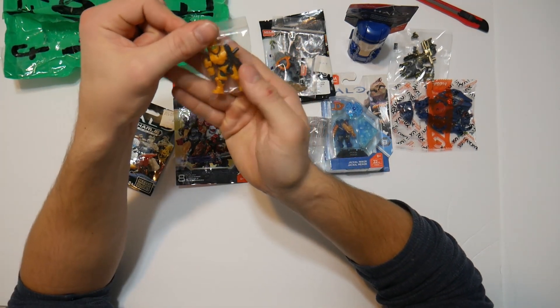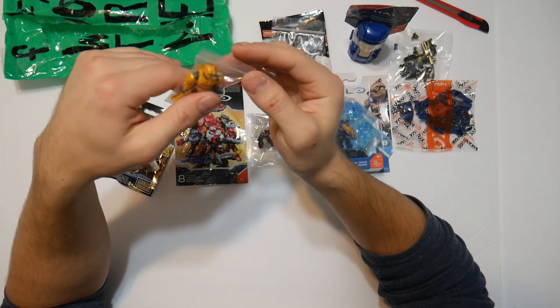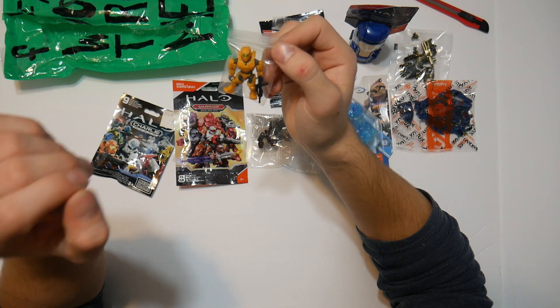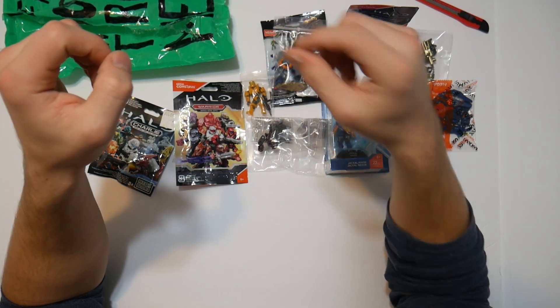We have the yellow Master Chief Spartan with the green visor. This is always a nice figure to use for customs — we can do a custom Master Chief or a different kind of Spartan, which is always very, very nice. Definitely nice to have another one of those.